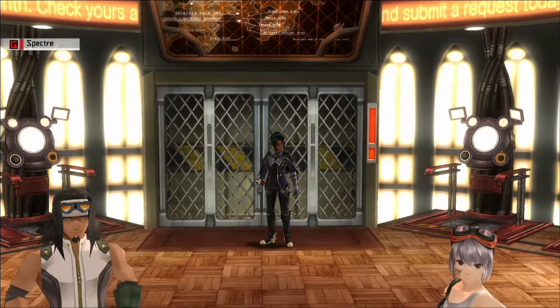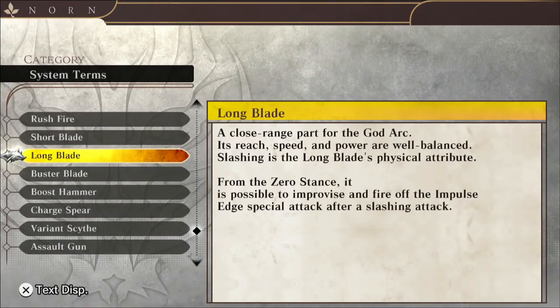Today we are going to be talking about the long blade. While on paper the long blade may seem like a very basic weapon, only coming with the zero stance and an impulse edge, I can show you some tips and tricks on how to make the long blade from a simple weapon into a very complex and very dangerous weapon.